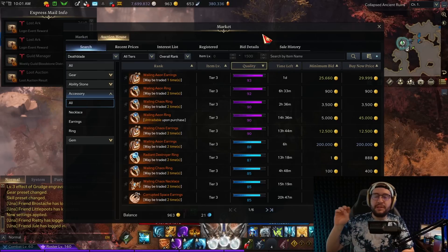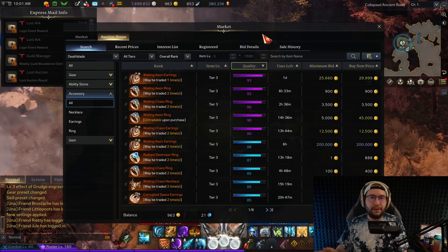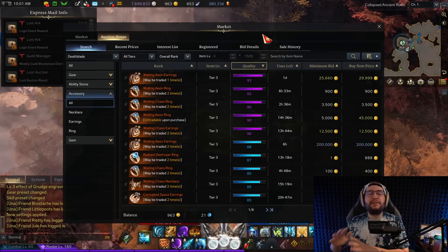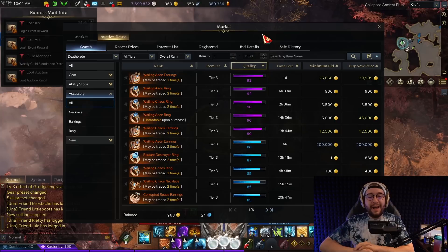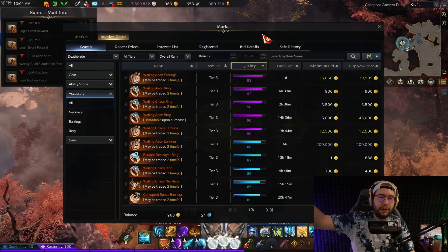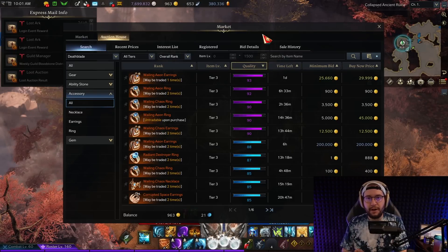Quality can literally do enough damage to replace an engraving. Depending on the class — and obviously specialization classes get affected more — quality could literally equal the same amount of damage as an extra engraving. I tested Deathblade and Shadowhunter in a 5x3 with their best-in-slot engravings at about 50-60 quality jewelry, then compared it with a 4x3 of their best-in-slot engravings at 85-95 quality jewelry. The higher-quality jewelry performed the exact same as having 5x3 at mid-tier quality. Having super high quality will buff your damage greatly, and you're not going to have to worry about replacing this jewelry until Clown or later.